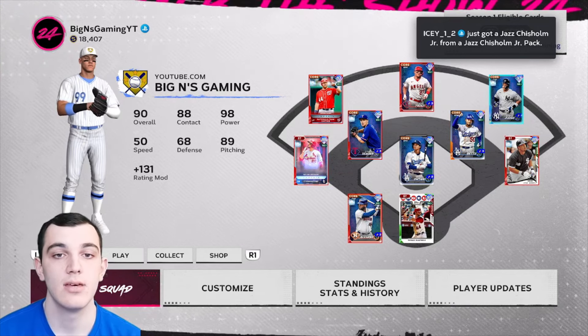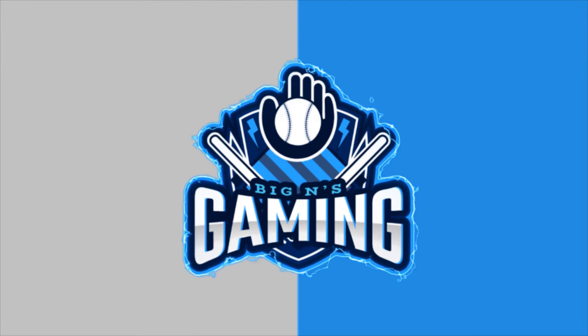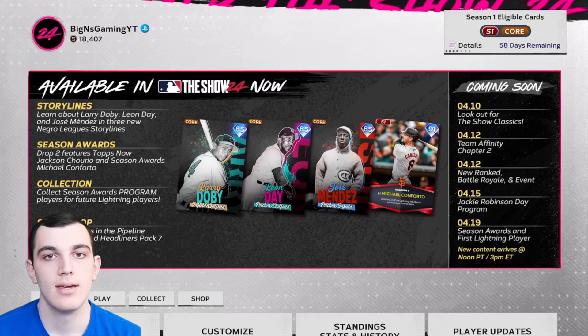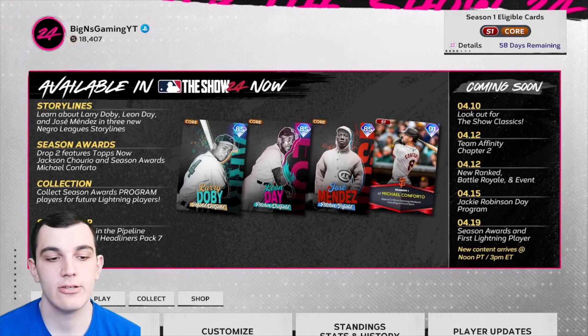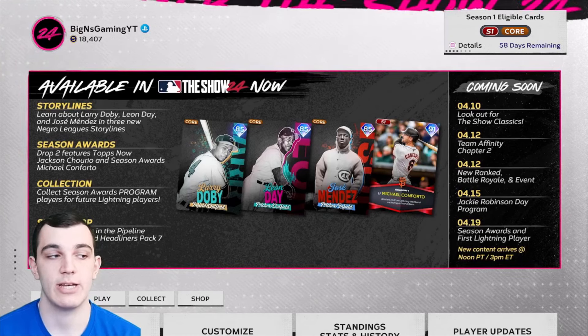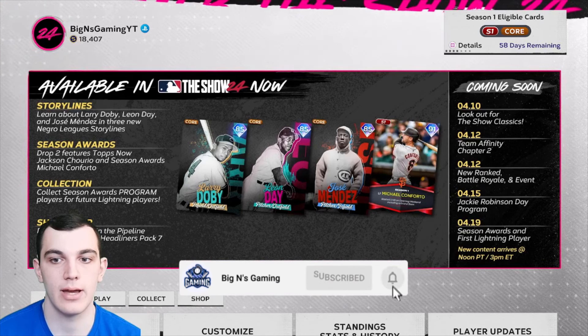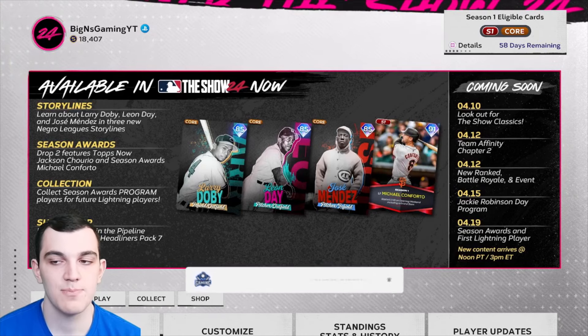Friday's update is a big one with Team Affinity, but without further ado let's get into the video. As always with content updates, we look at the calendar first. Today is April 10th — look out for new The Show Classics, those came out today in a choice pack. It's a bit annoying that it's all in a choice pack and not in the program.